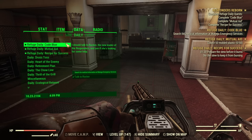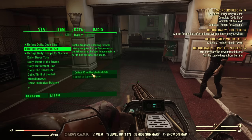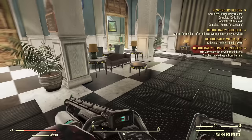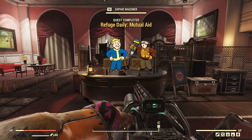After speaking with Orlando for a moment, we get our daily quests. After accepting them all, the objectives include: search for medical information at Guatoga Emergency Services, collect 50 molded plastic, and prepare the stew before it burns. That one is inside — rather easy. Charge the battery and head on. I'll save you time watching me do all those dailies. Dailies are done — it took approximately 10 minutes to fully charge the fusion core. Now I'll be able to go on expeditions.